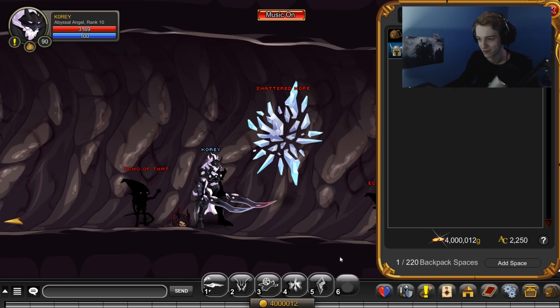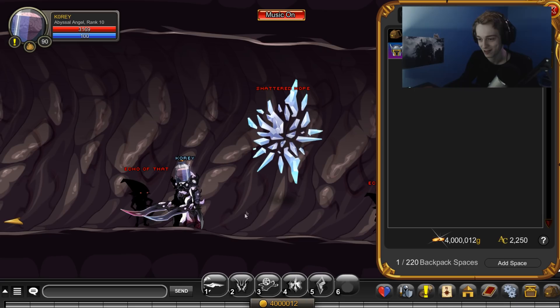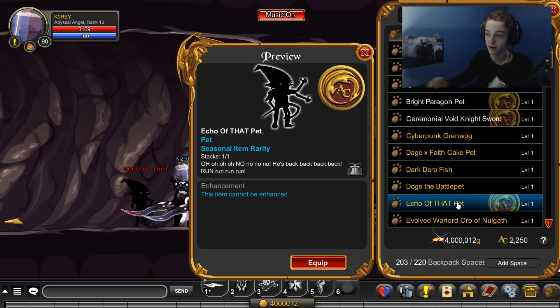Here's the brain in the jar. I haven't seen this on my character yet. Okay, that's a decent size for it — it's kind of a funny item you can have. It's AC tagged also and non-members, so a good AC tagged item if you're collecting those. The Echo of that also drops itself as a pet.